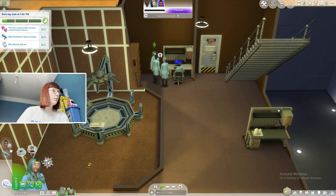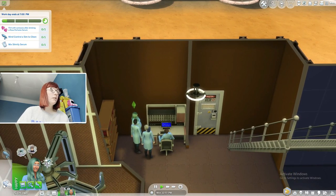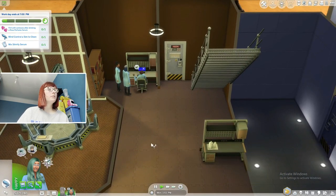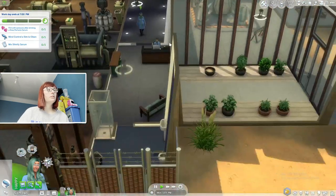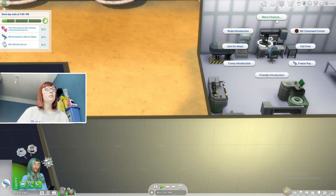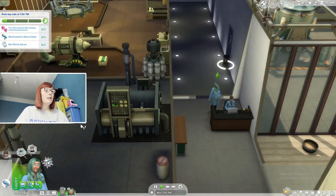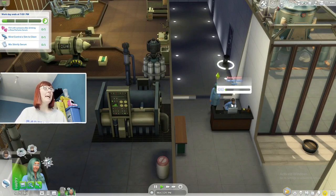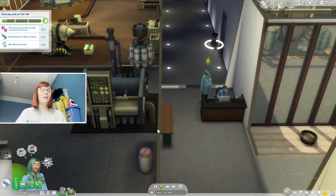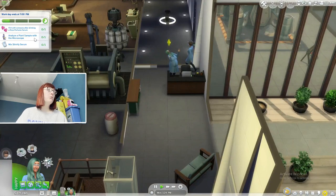We asked her for a crystal. We need to go do the mind control thing. We're just going to do this to this guy too. We do feel bad — probably why Amir doesn't like us, because we just keep doing that to her. But this 'analyze a plant sample' option never works.